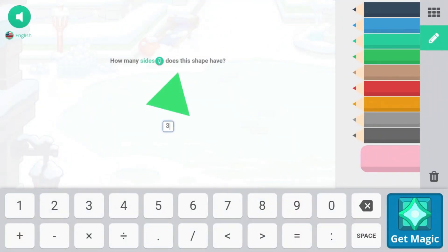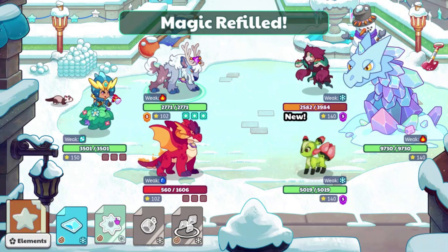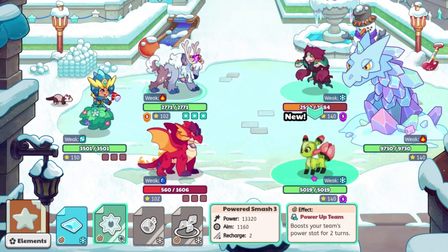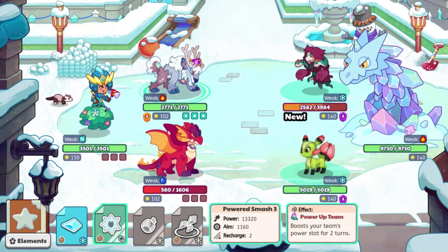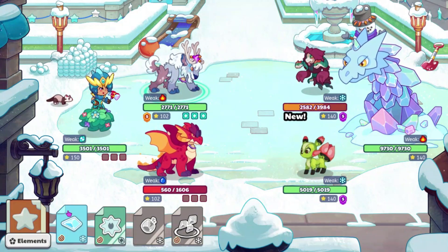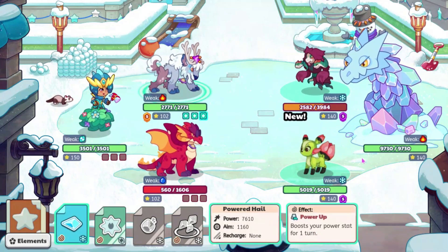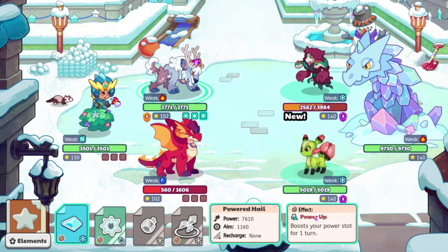There are status effects right here. I guess you might need to check your wands and relics to see if they have status effects on them. This is an effect called Power Up Team, which says boost your team's power stats for two turns. We also have this one which also gives us a power up, but this one is only for one turn.